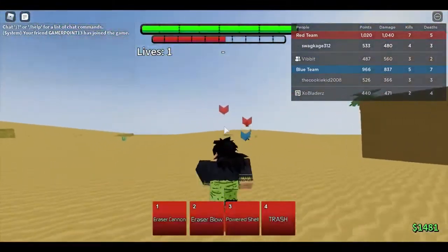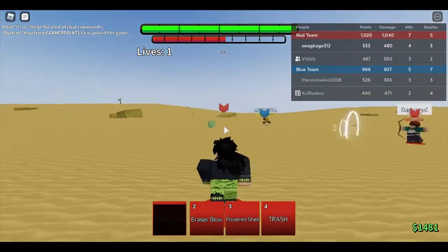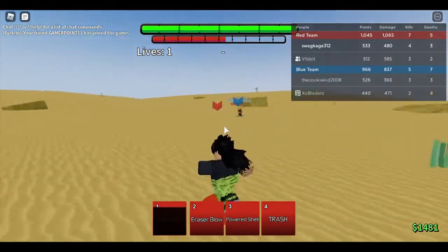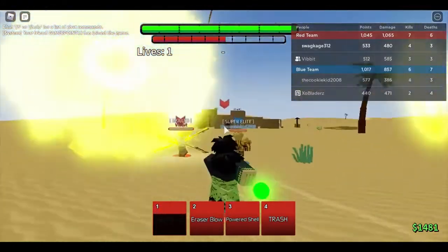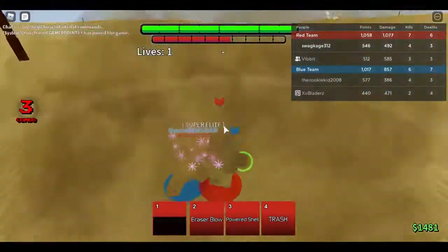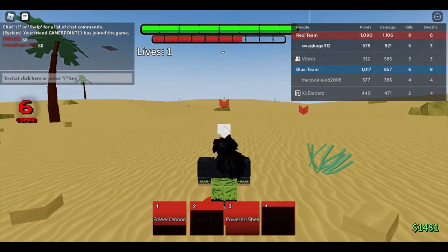Gilgamesh — wait, are you on life two? Oh wait, he's super weak. I did the wrong move, now I'm lost. He's dead — GG, onto the next match.